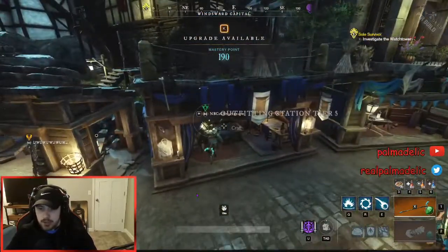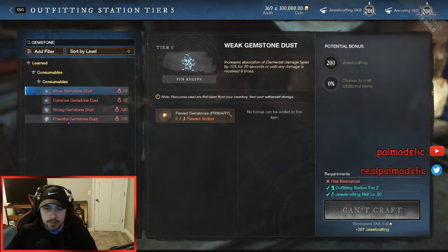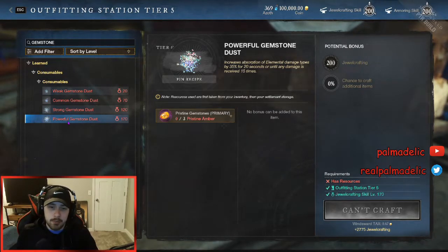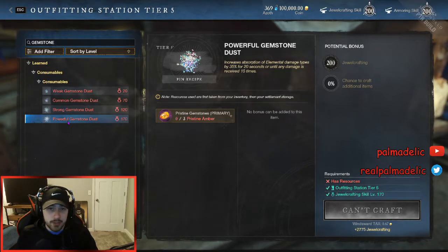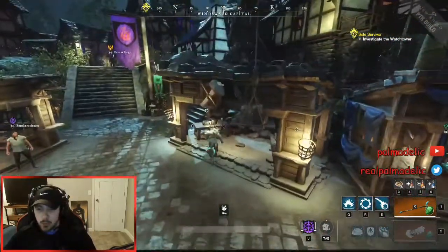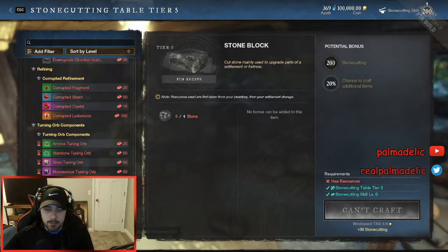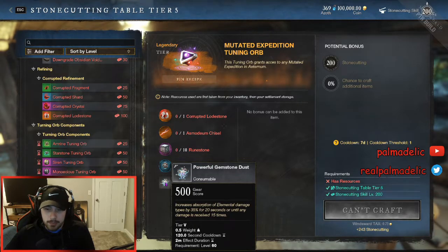The thing about gemstone dust is you need a certain level in jewel crafting — I believe 170 jewel crafting. So you're probably going to need to find somebody that can do this for you, or level up jewel crafting yourself. I don't have jewel crafting leveled on the live servers — it's like level four or five — so I'm going to have to give these resources to somebody in my company or someone I know to make these for me. Keep that in mind. You do need 170 jewel crafting for that. The best approach is to do a bunch of stone cutting, get pristine gems out of the boxes, make your own runestones, and then make powerful gemstone dust. You will also need 200 stone cutting to make your own runestones; otherwise, you'll just have to buy most of the resources off the market.